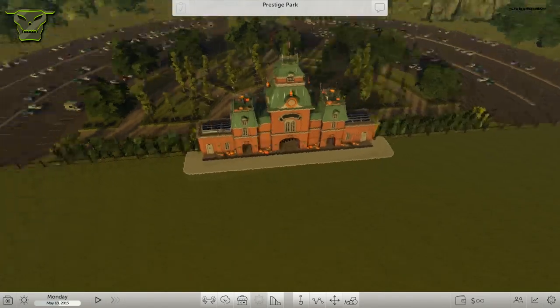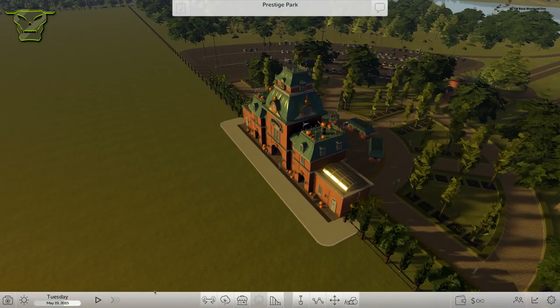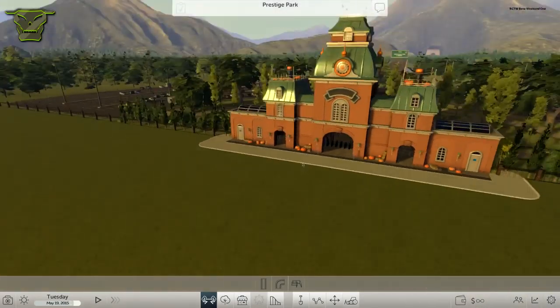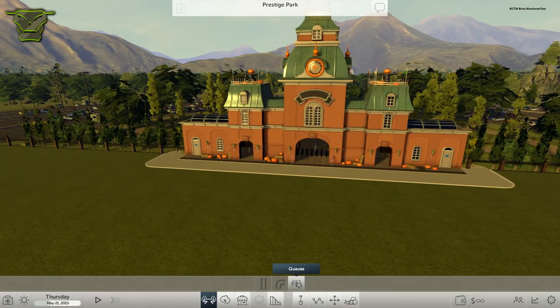Let's go ahead and get into the paths. Paths and queues is in the bottom menu, and basically what we have here is paths and queues. If we press that we can see there are straight paths, which we already know from Rollercoaster Tycoon 1, 2, and 3, but now we have something new — curved paths, which is pretty nice. We also have queues, but we're gonna start with straight paths for now.